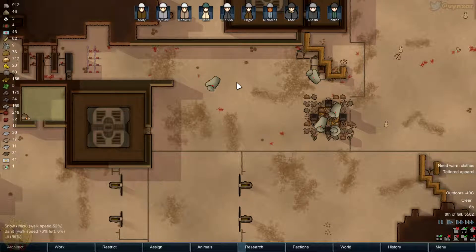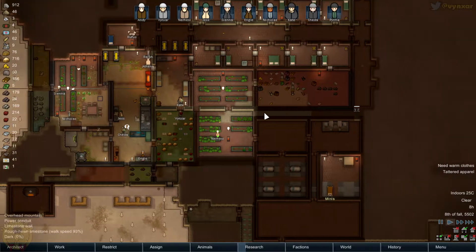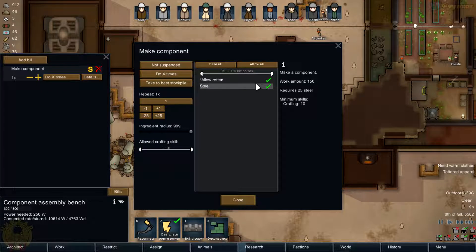Nicholas is still able to go everywhere. So we've got plenty of meat for this winter. But we'll need to repair the turret. And now we've got the assembly to make components, so it's going to be quite handy. What do I need to make this component? I need steel. And we're going to allow somebody which is at least level 5 in crafting - I don't want to miss too much.